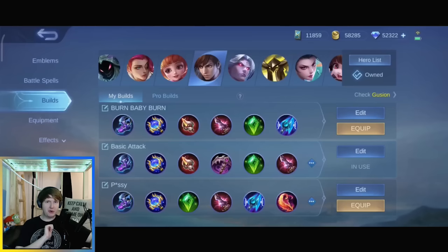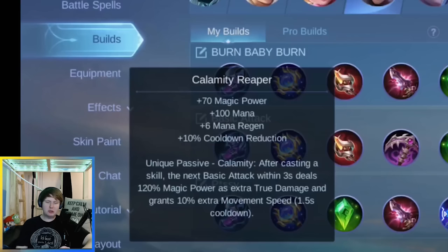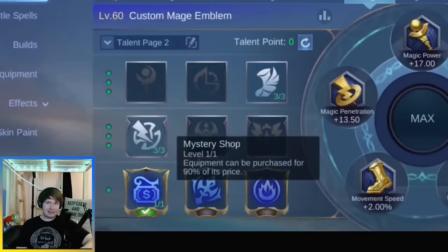These are the three builds that I can recommend. The first one is a standard one with some nice burn effect and Winter Truncheon as a defensive item. The second one includes Calamity Reaper, which allows you to deal true damage after every skill with your basic attack. The third one is for when you want another defensive item with Blood Wings plus a lot of magic power — though calling it a defensive item is maybe an overstatement.